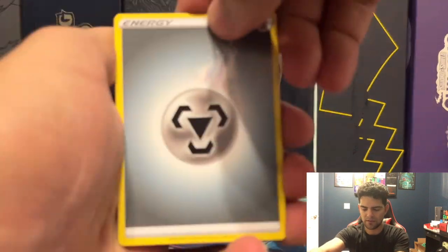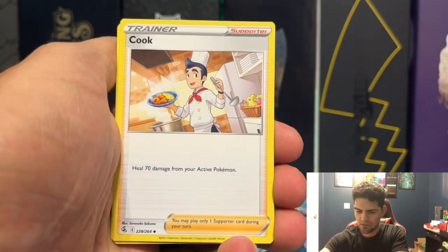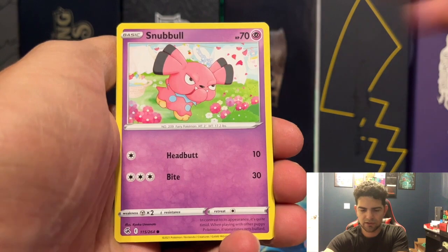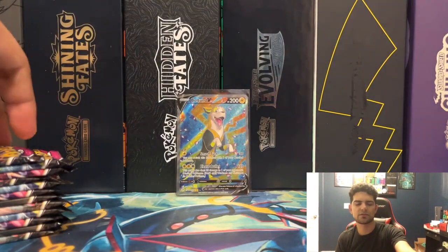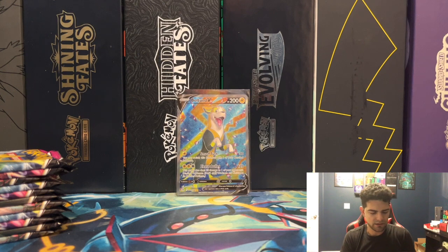Metal energy — Musharna, Heatmor, Cook, Croagunk, Pansear, Goomy, Arrokuda, Snubbull, Cram-o-matic Reverse, and a Centiskorch non-holographic rare.